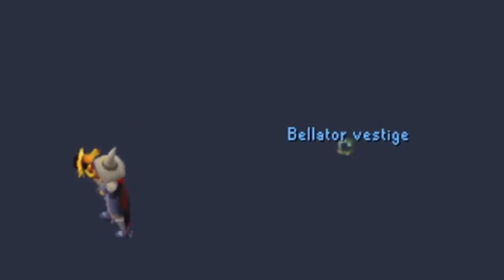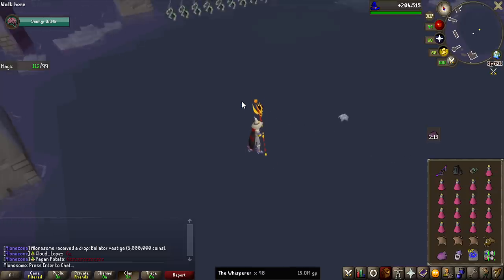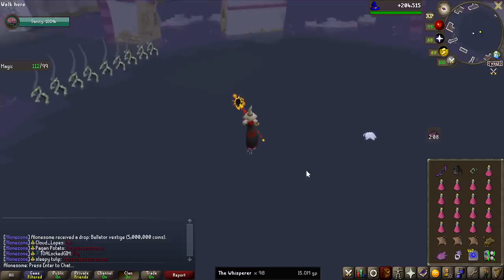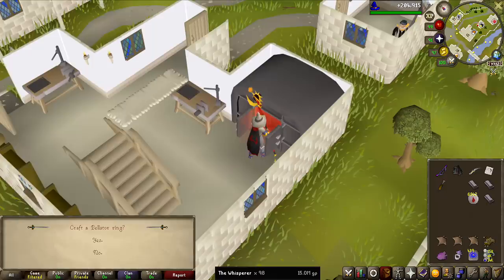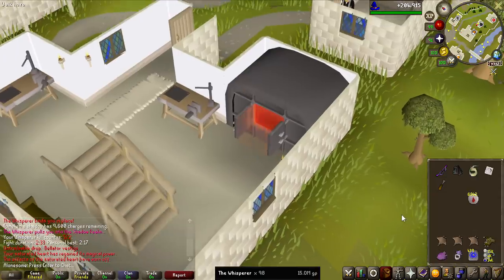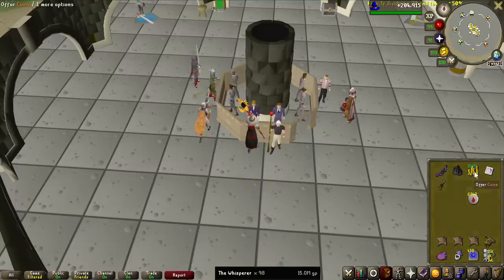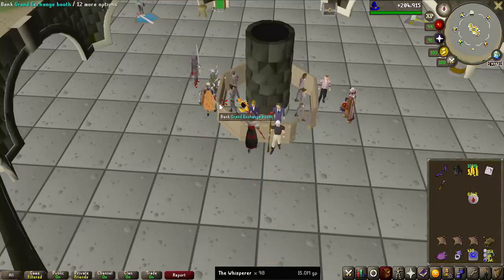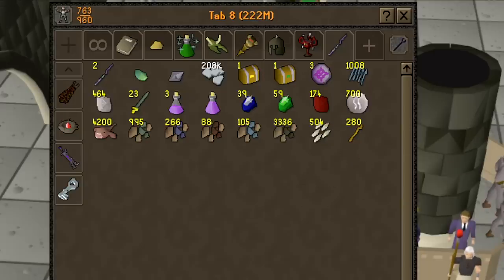No way that happened — a second Bellator Vestige on 98KC! Do you guys know how rare it is to get another one right after you've got one? That is unheard of because of the drop rate mechanic on this. I guess we are making a second ring before even a hundred kill count has been done on the boss. This second one sold for just slightly less — 104 million, 103 million after tax. Let's turn it into platinum tokens and keep stacking up the money. How much is it? 222 million!